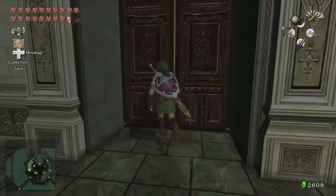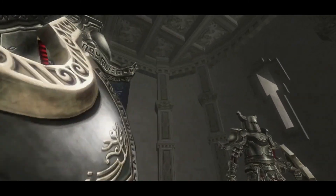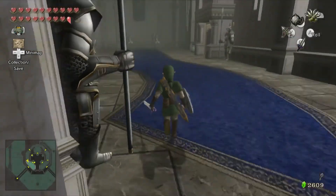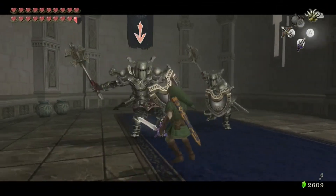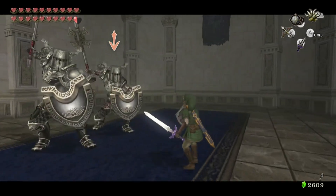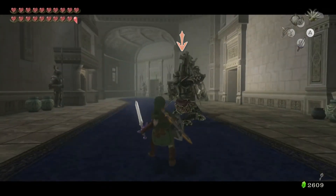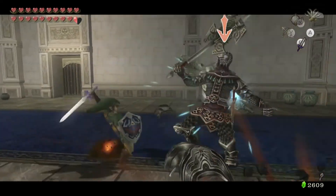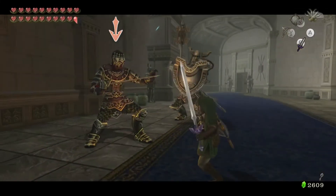Now inside here we've got two Dark Nuts — just like floor 48 of Cave of Ordeals, so that was kind of preparing us for this. That's probably the most annoying thing about Dark Nuts in this game compared to Wind Waker, because in Wind Waker if there were multiple Dark Nuts they could actually hit their friends. In this game they don't have friendly fire, so they won't accidentally hit each other. But you know how to deal with Dark Nuts — it's not really that hard.